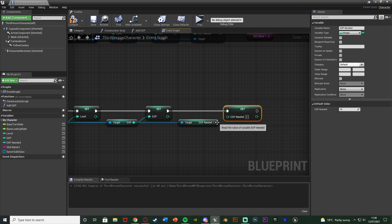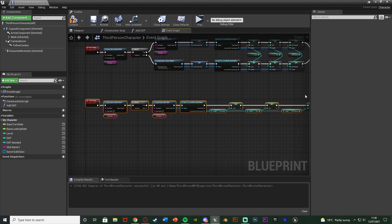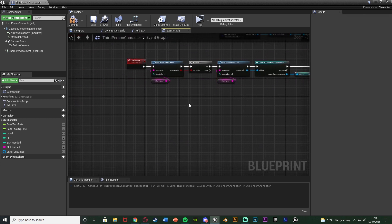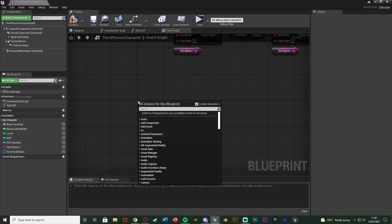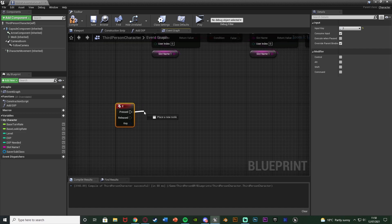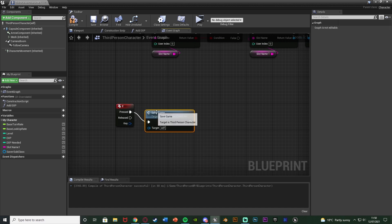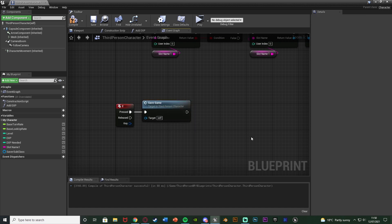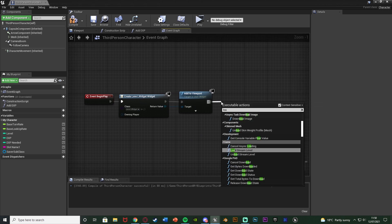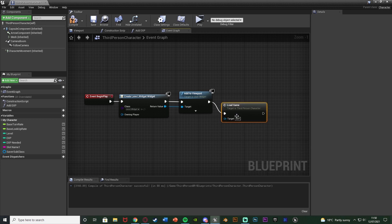This is now going to work perfectly for saving and loading, but we need to make sure the player knows how to trigger that. I'm going to use a keyboard event - right click and get the Two keyboard event to save, so wherever you want to save you simply call the function Save Game. To load, on Event Begin Play - when we open the game - we call the function Load Game. Compile and save.